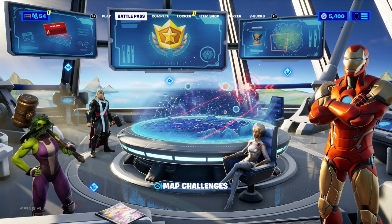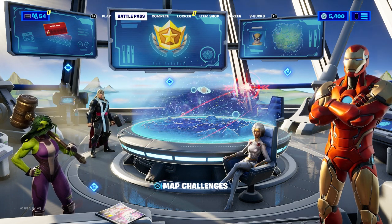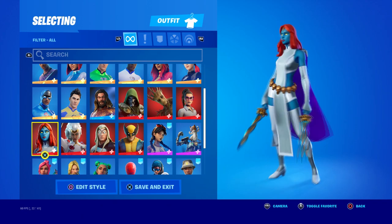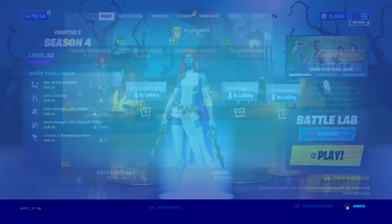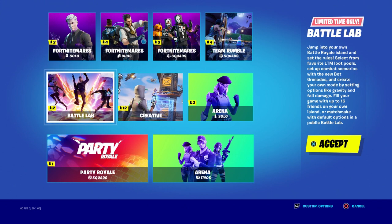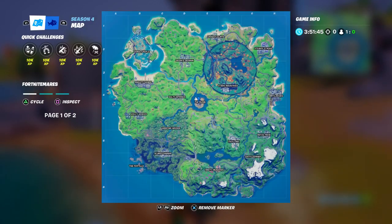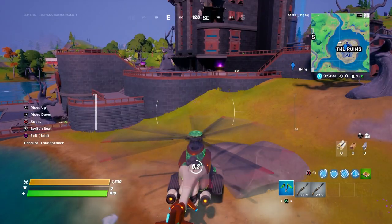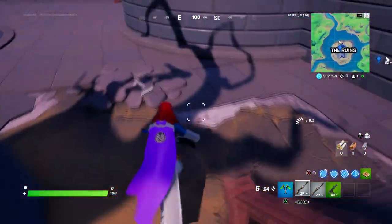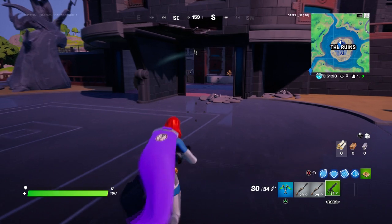Now I want to show you another trick — you can actually play as Shadow Midas early. I'm going to tell you exactly what you need to do. You do need to have the Battle Pass to unlock Mystic, so make sure you unlock her. You're going to come to this location right here — The Authority. Make sure you come over here, get out of the plane, and make sure that you have enough weapons or health to take down Shadow Midas, because that's exactly what you're going to do. He usually is on the first floor.